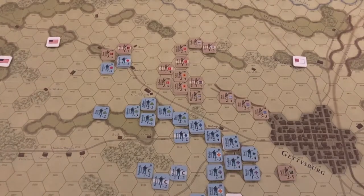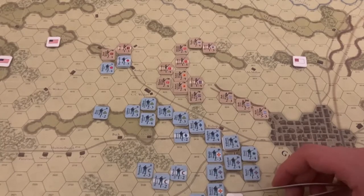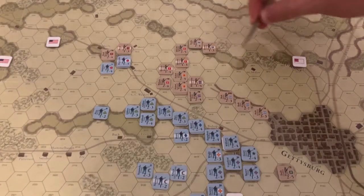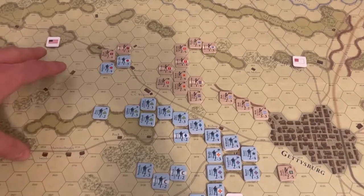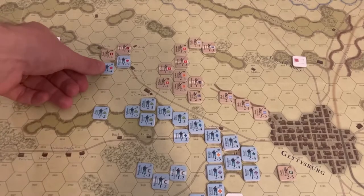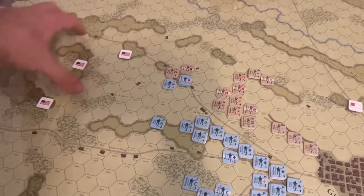I pulled Rhodes's chit and was deciding what other Confederate division to activate. It's kind of a torn strategy. Part of me is almost envisioning a debate between Longstreet and Lee here. I feel like Longstreet would argue to swing further to the south as he did historically, seizing objective points — though it would take several turns.